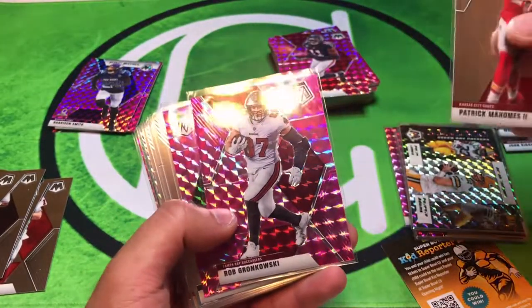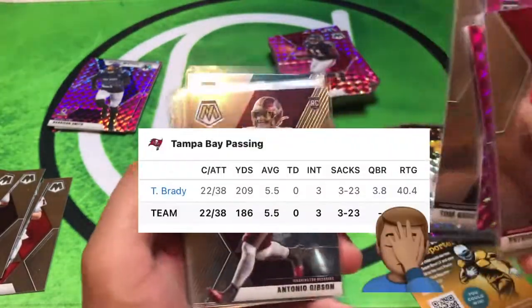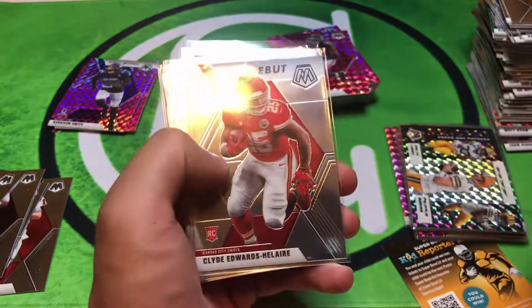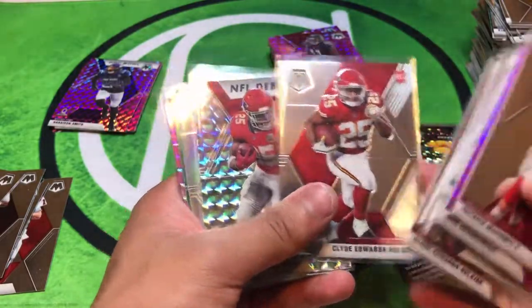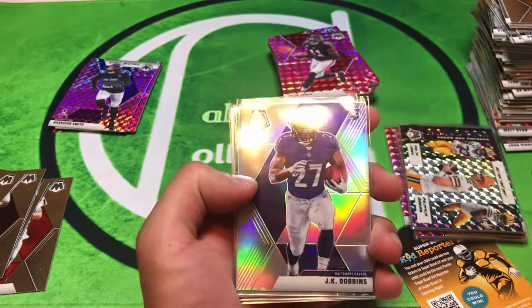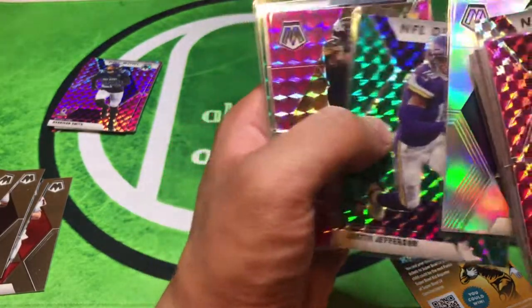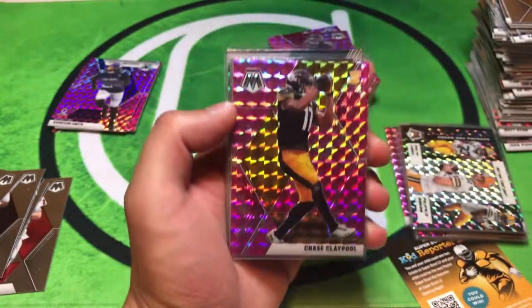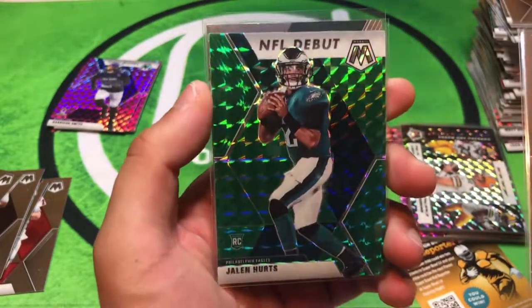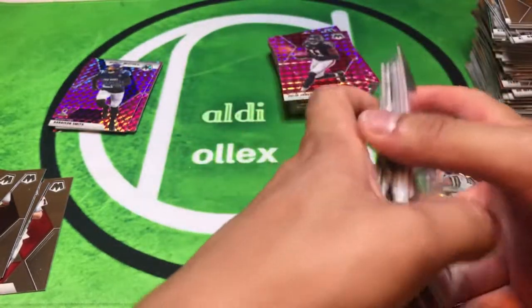Box recap: Patrick Mahomes base, Rob Gronk pink - he's looking back in shape - Michael Pierre pink, Tom Brady, Antonio Gibson balling out, rookie Laviska Shenault, a Clyde hot box - one NFL debut base and a Mosaic debut. JK Dobbins silver rookie - beautiful card, hopefully gets more snaps. Justin Jefferson green, Chase Claypool pink - great season - Chase Young number two pick, NFL debut Hurts, and the hit of the box - Tua, my first Tua ever. That was solo box two!